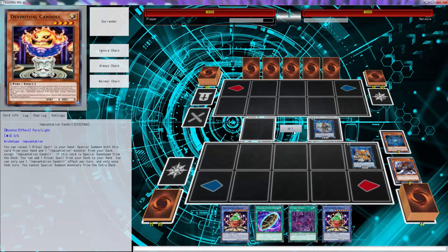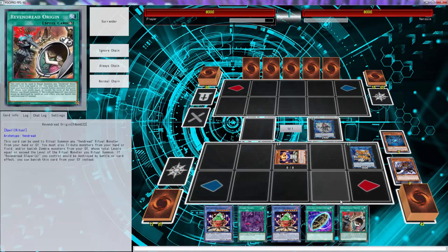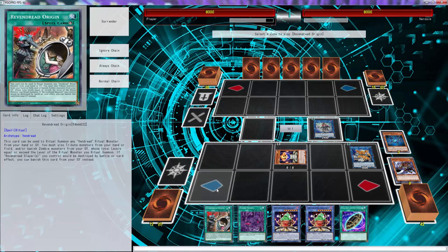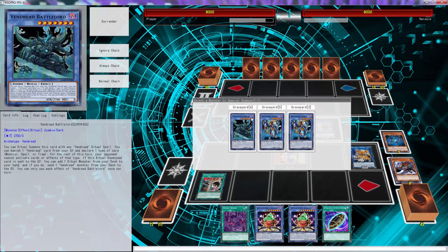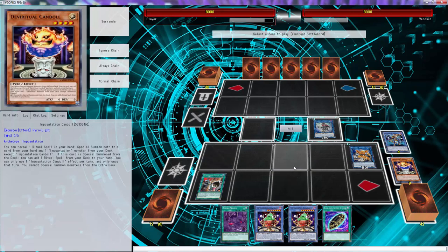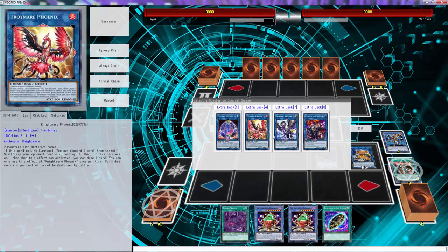Now we can just summon Candle, and Candle triggers for free adding our third ritual. We're gonna go Origin and just summon Battle Lord — tribute off Candle and a Slayer out of the graveyard because it's pretty much useless now. We can put Chalice Slime in the graveyard because we don't technically need it. Actually, we can go Phoenix here and do that other play.